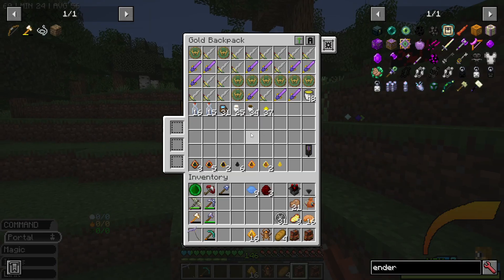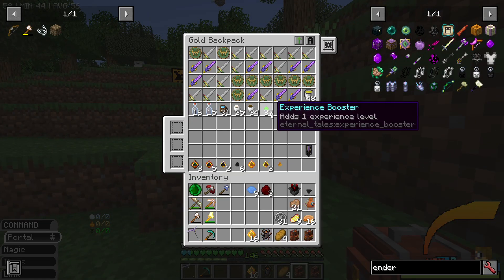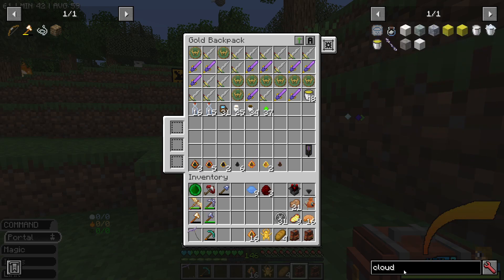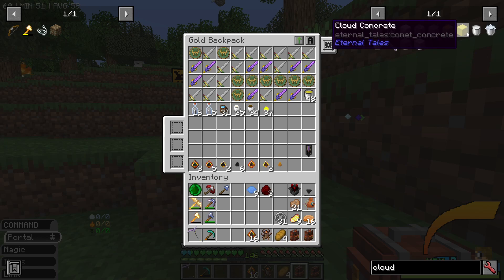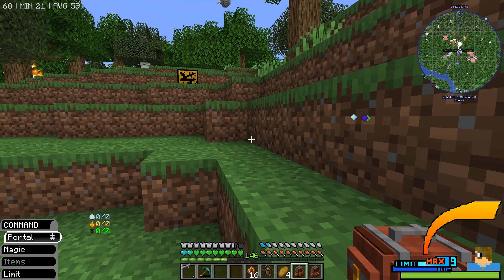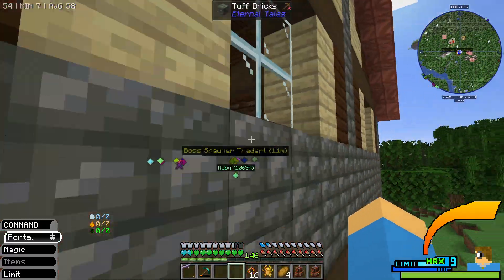Hello everybody, my name's Ardendris, and welcome back to Keyblade Chronicles. Last time, we bought the Rock Blaze again to get the stuff we needed to make the crystal we need to open up the portal into the Purgatory, which is what we did last time, and we started exploring that a little bit.